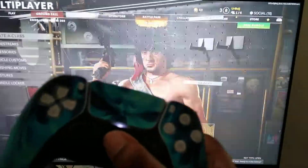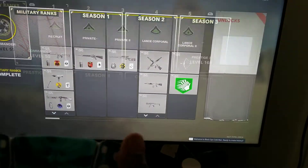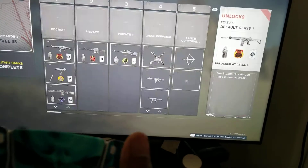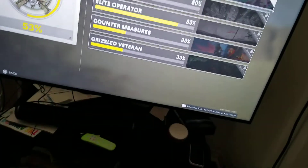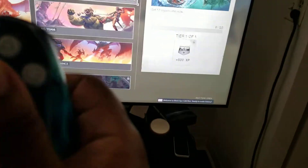I even tried taking it out and putting it back in. I can select stuff, however it just keeps doing that, and then when I try to go into normal gameplay, it won't let me select anything.